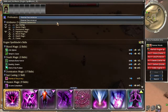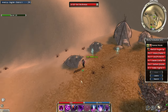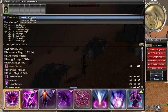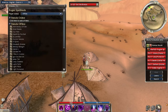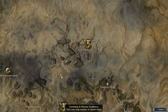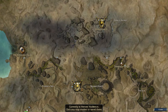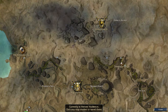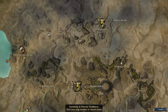Wait — if I change back to elementalist, do I miss out on that spell? I can only get the reward from one secondary profession. Okay, next up we're going from Augury Rock again and heading up through the Salt Flats, I believe.